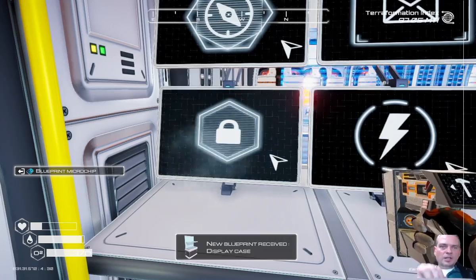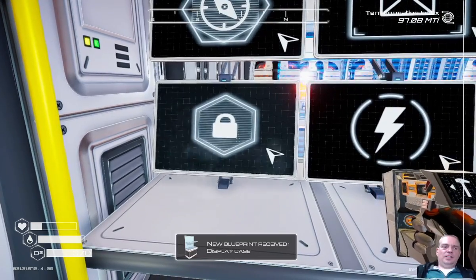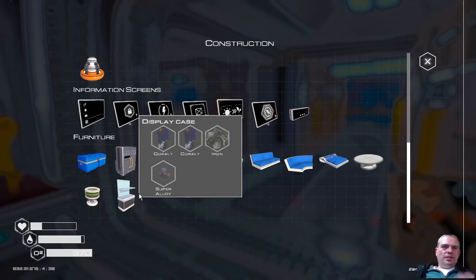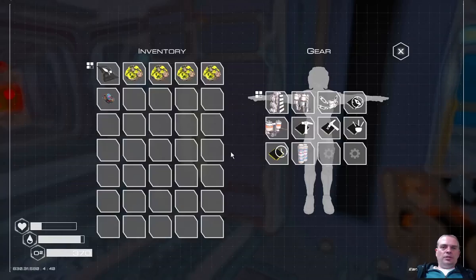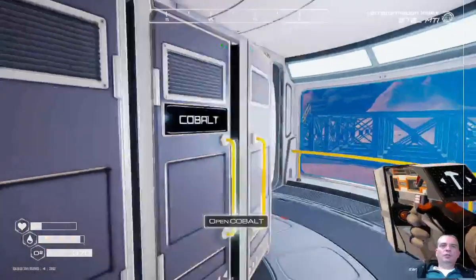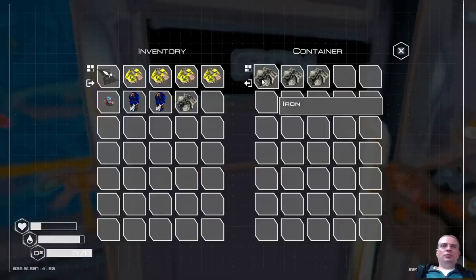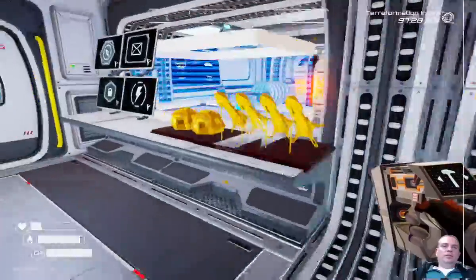We can unlock something - display case! Nice. I like display case. Display case needs super alloy of course, iron, two for the glass - they always take cobalt for the glass, and one iridium. Then we can make the display case.